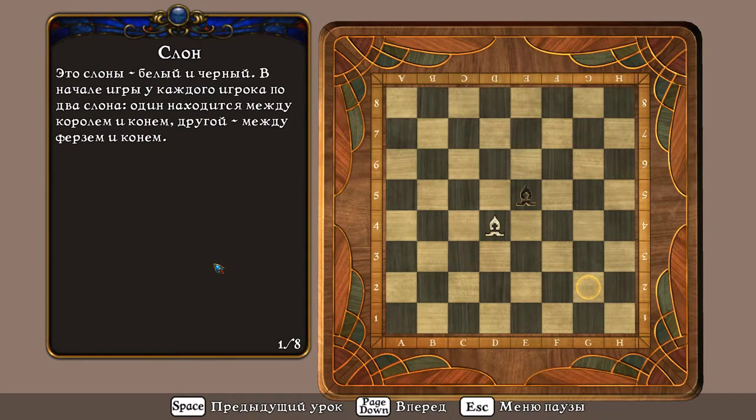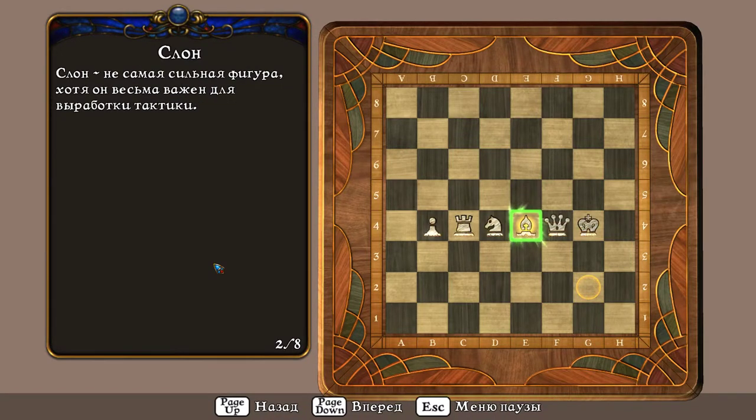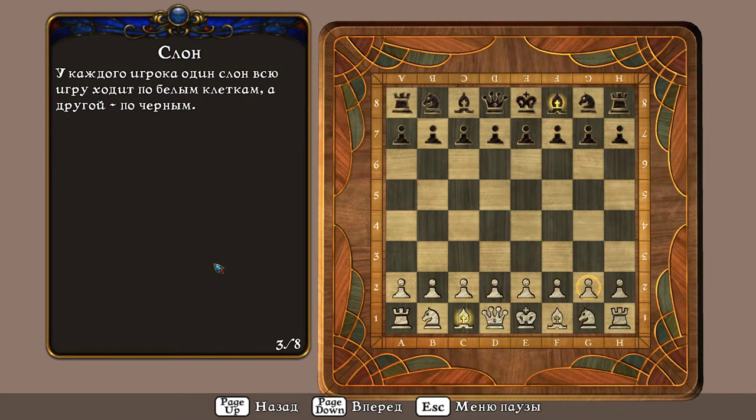Это слоны – белый и чёрный. В начале игры у каждого игрока по два слона. Один находится между королём и конём, другой – между ферзём и конём. Слон – не самая сильная фигура, хотя он весьма важен для выработки тактики. У каждого игрока один слон всю игру ходит по белым клеткам, а другой – по чёрным.